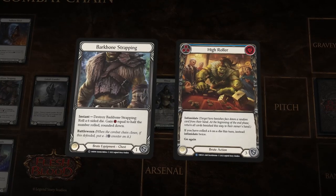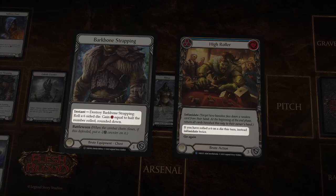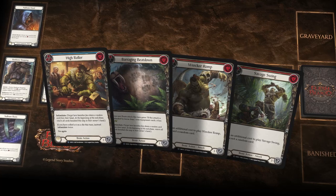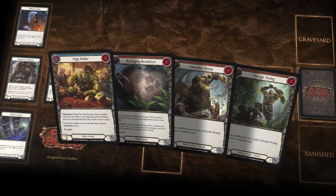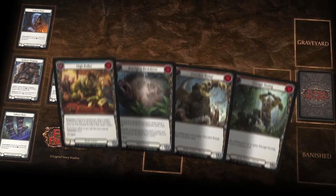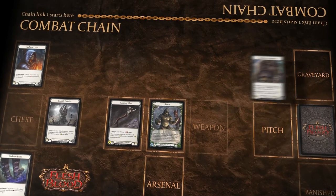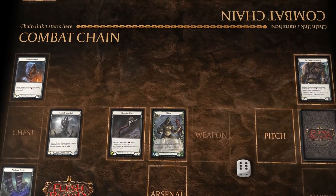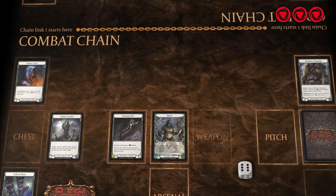Rhinar is recklessly unpredictable, showcased by equipment and cards that require you to roll a dice to gain their effect. Let's say you have these 4 cards. You notice the potential to unleash a brutal attack, so you destroy your bark bone strapping and roll the dice. Luck is in your favor, and you roll a 6. You now have 3 resource points.